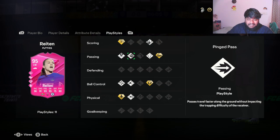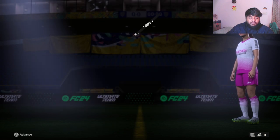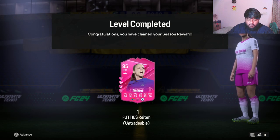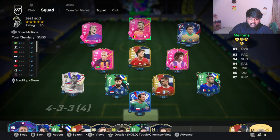She has Finesse Shot Plus, which is really insane. She also has First Touch and Quick Step Plus. She has seven play styles total and four play style pluses — just insane. With full chemistry she gets plus two in sprint speed, plus four in short pass, long pass, and curve, and plus four in ball control and dribbling. That is really good.